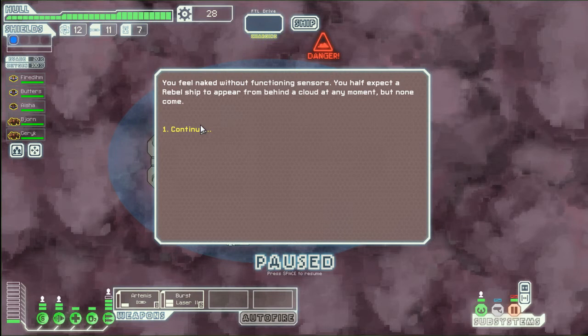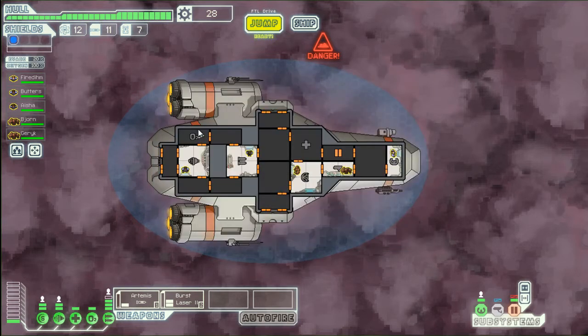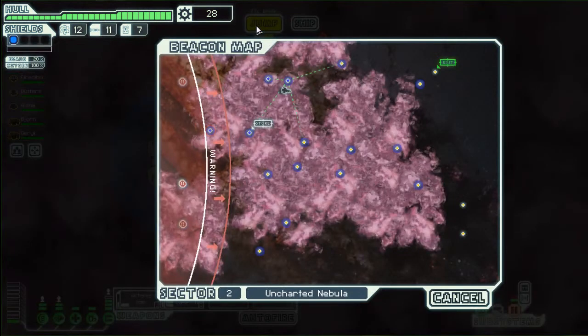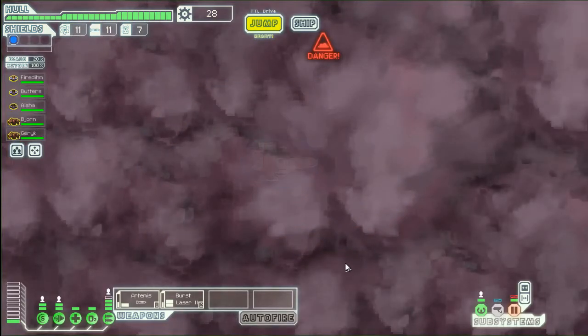You feel naked without functioning sensors — you half expect a rebel ship to appear from behind at any moment. But none come. Okay, so we're good. Jumping over here.